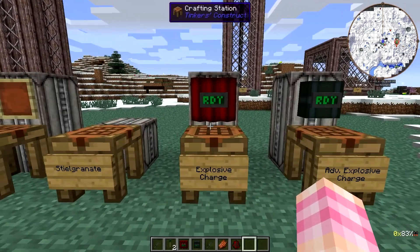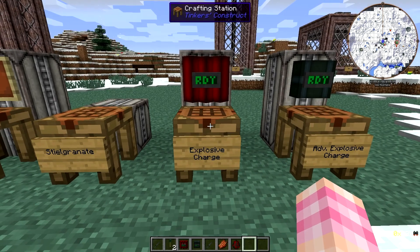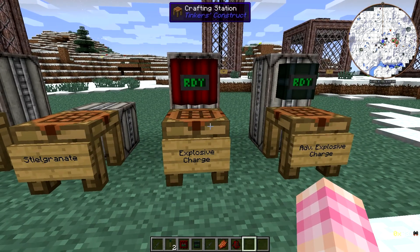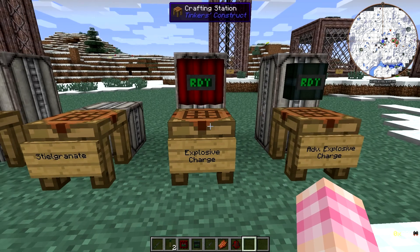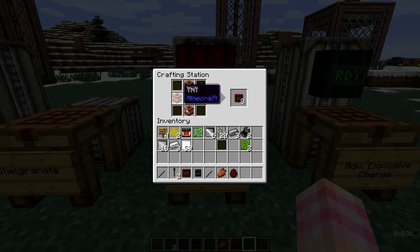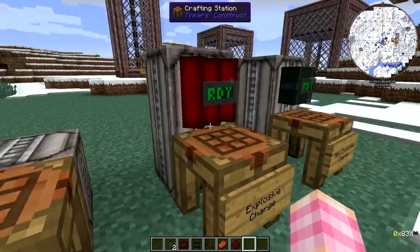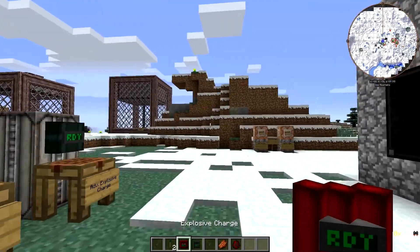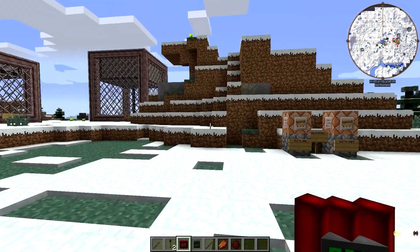Now we come to the fun part — the explosives. There are two explosives in Tech Guns that you can place in the world: the explosive charge and the advanced explosive charge. We'll start with the first one. To craft it, you need four TNT, one circuit board, and four rubber bars. Interesting that you need rubber for this. Once you have that, you can craft it and place it.